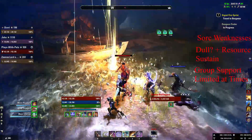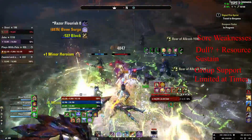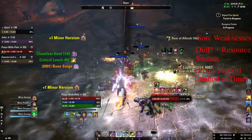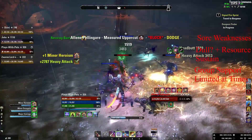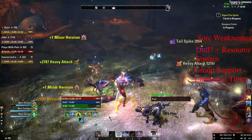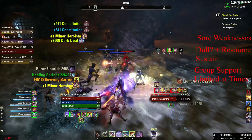It's also worth mentioning that while you can make up for the Sorcerer's innate weak resource sustain by using Dark Deal — an amazing sustainability tool as you see on screen now — the downside of that ability is it can be dangerous to cast. In certain fights where there are lots of heavy attacks or hard-hitting spells where you want to be blocking or rolling, it can be difficult to get a successful cast off. However, with a little bit of practice you can get it down pat, and when I was first learning Sorcerer Tank it took me a little bit of time to get comfortable casting it and learning when it was safe to do so.